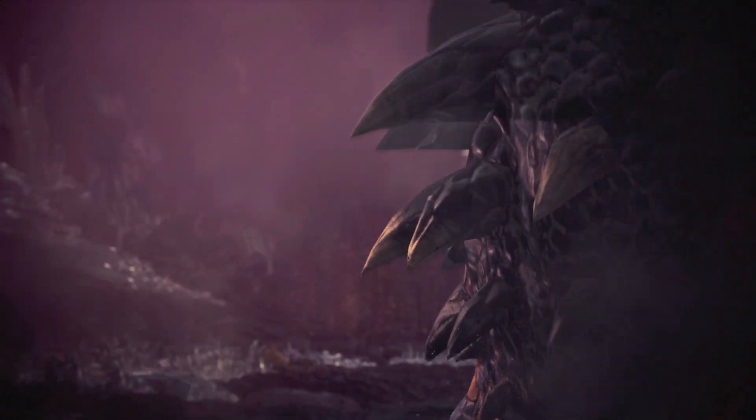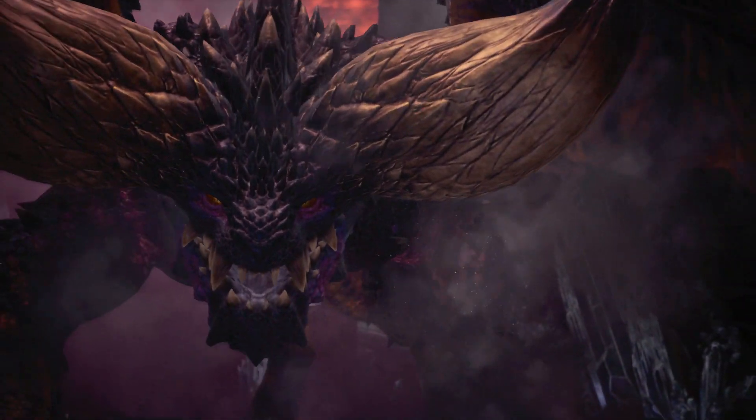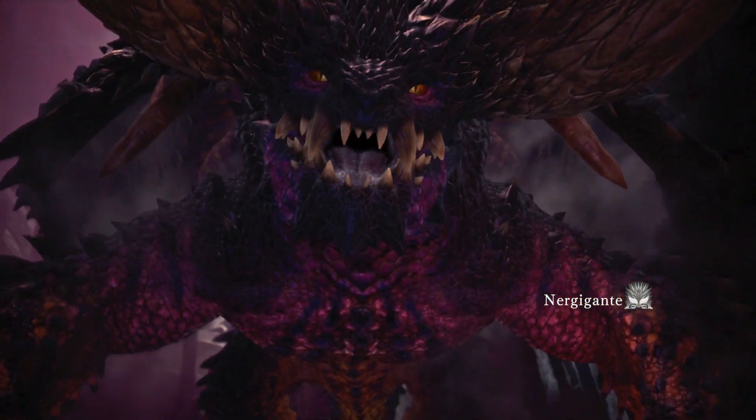The Nergigante is the Extinction Dragon, who feeds on other Elder Dragons. His powerful attacks and regenerating spines can prove to be a challenge. Fight wisely, and you'll be rewarded with some of the best weapons and armor in the game.